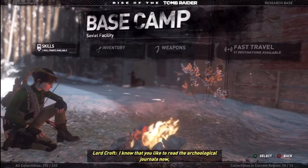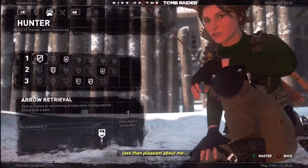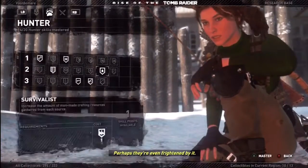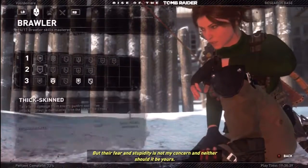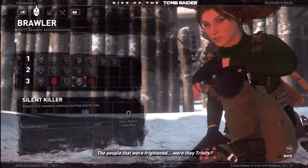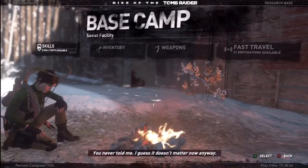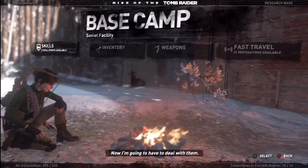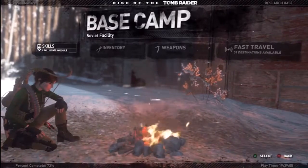'I know that you like to read the archaeological journals now, but I urge you that if you see anything written which is less than pleasant about me, to ignore it. There are those who simply do not understand the work I'm doing here. Perhaps they're even frightened by it. But their fear and stupidity is not my concern, and neither should it be yours. I will explain everything in good time, my darling girl.' The people that were frightened — were they Trinity? You never told me. I guess it doesn't matter now, anyway. They found their way to me. Now I'm going to have to deal with them. That's a lesson for the kids: vengeance, revenge, anger. But anyway.